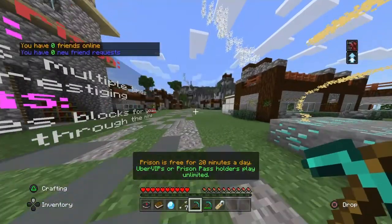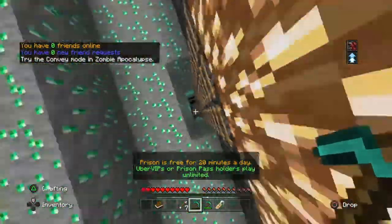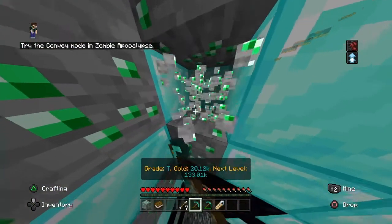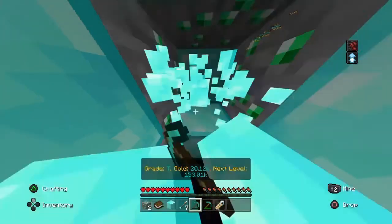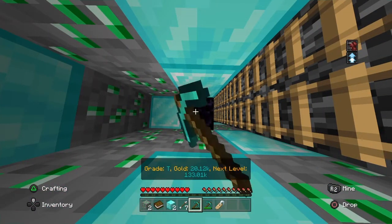What's going on guys, welcome back to another video. We're playing Lifeboat Prison — it's been out for PlayStation now, so that's cool. I'm gonna show you guys how to make an enchantment table. Basically what you're gonna need is some diamond blocks, preferably one, and you're gonna need four obsidian. To make this crafting table it's actually fairly easy.